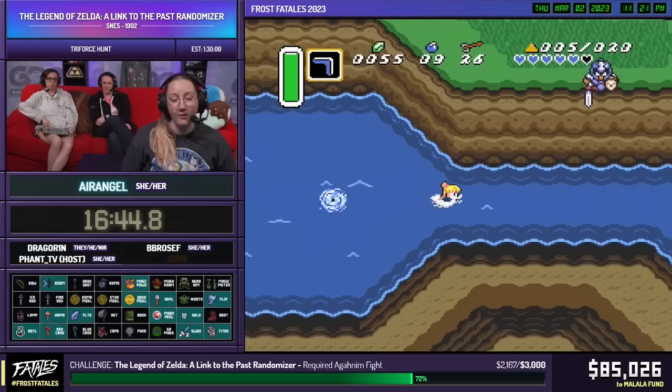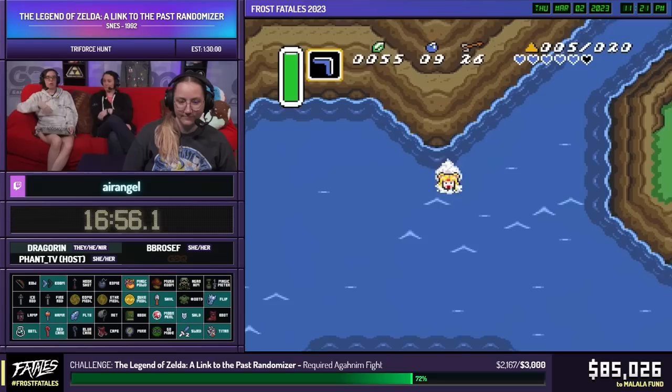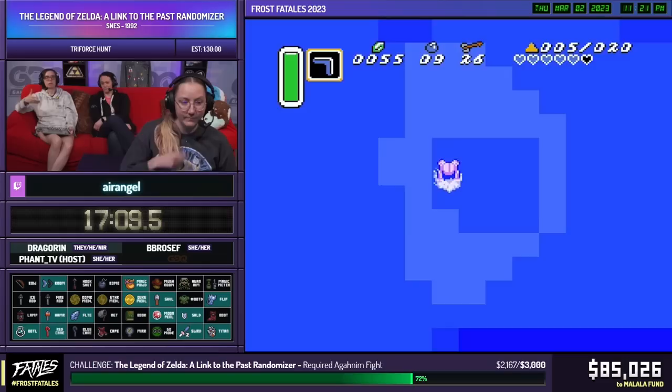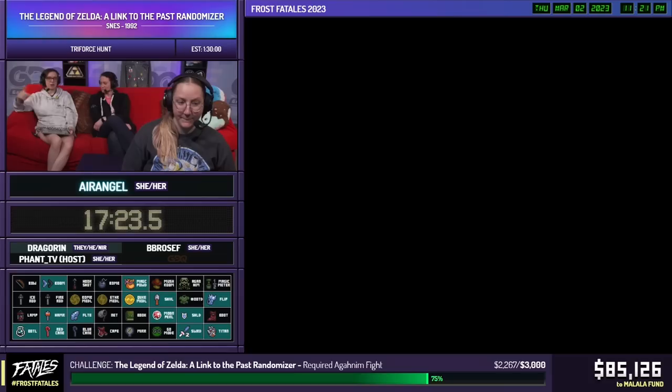There are a lot of possibilities open on my map right now — you can go anywhere. To touch on something: inside randomizers, every time you obtain an item or do a check, there are things called spheres of logic — an ordered list of things you can access once you get an item. Each of those levels is called a sphere of logic. When you hear us reference that, it means we're following where the randomizer logic leads us — the next set of locations we must be checking.